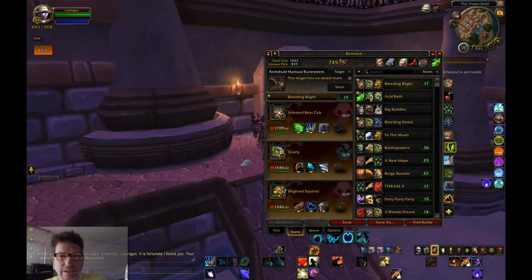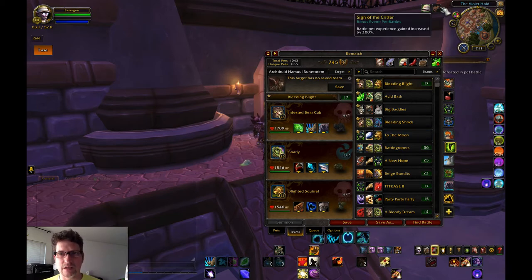I had a pretty cool idea today. It's the month of July, and July is actually when I started the pet battle blog back in July of 2013. I went back and looked at some of those early teams I did a write-up on and figured I'd play with them today. It's the Sign of the Critter event, lots of new players in the queue, a lot of different teams. This is very old stuff, but some of these teams are actually pretty good.